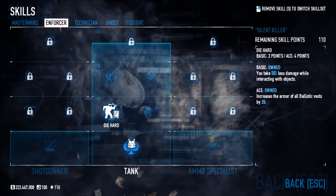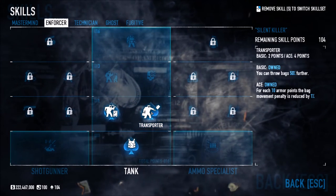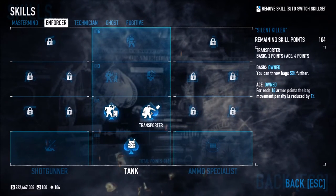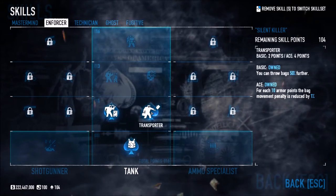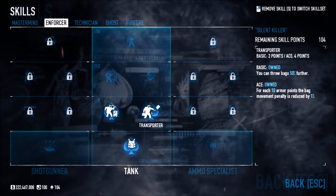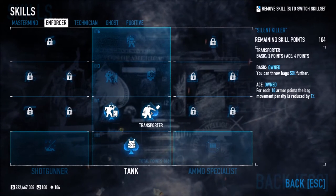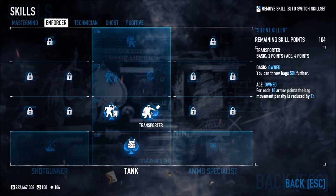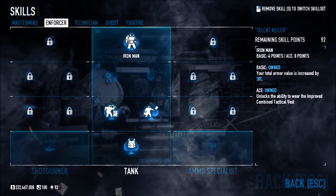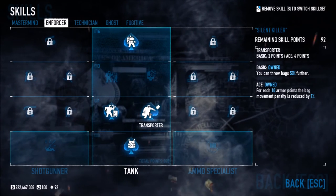Transporter lets you throw bags 50% further, and for each 10 armor points the bag movement penalty is reduced by 1%. So if you're wearing a suit you'll go faster, but even with a Combined Tactical Vest the movement penalty is reduced, so you can feel that it moves faster. That's really cool. Bullseye generates 5 armor for each successful headshot, and this cannot occur more than once every two seconds.